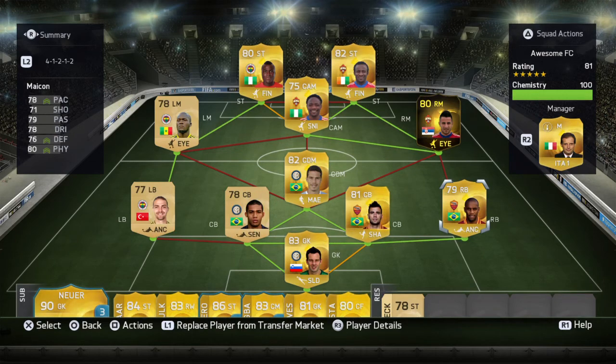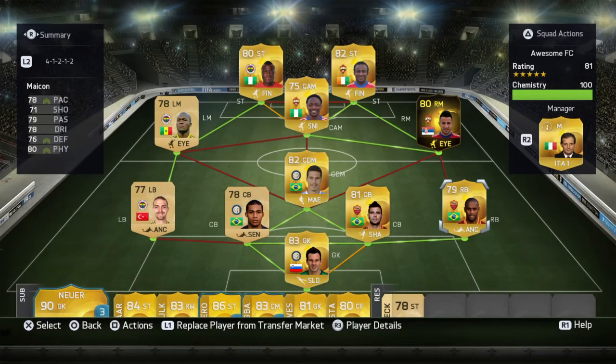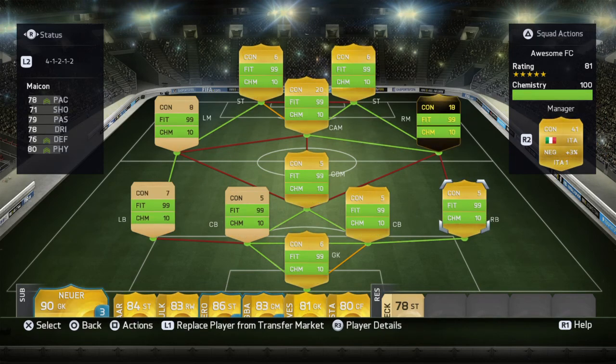If you get that manager right there — I have no idea what his name is — that guy from the Italian League, I think. I bought him, so he might have just been converted to the Italian League, he's Italian. And that way, everybody in this team, if I'm not mistaken, everybody gets 10 chemistry, which is really good.